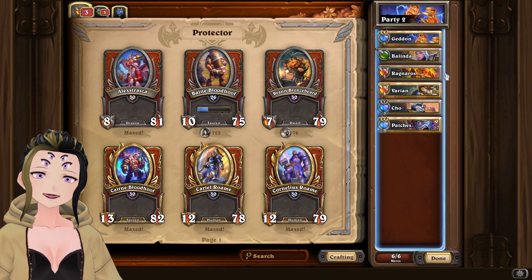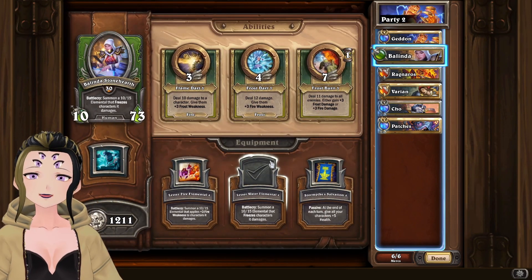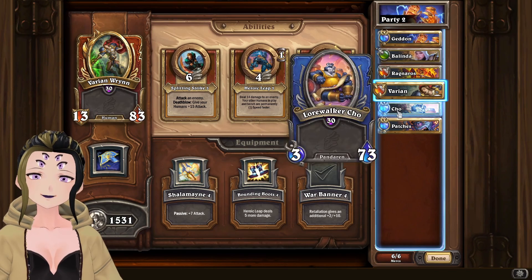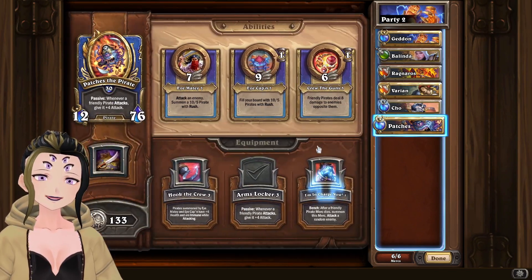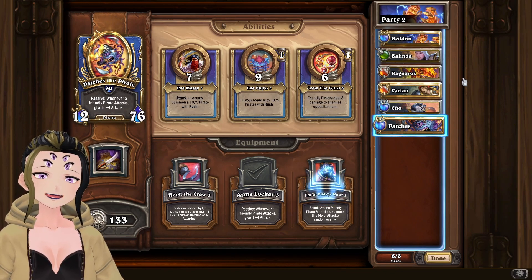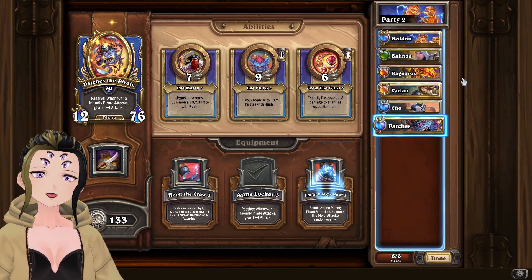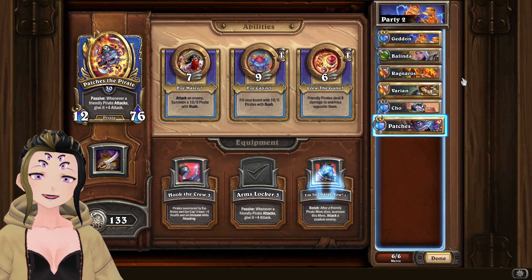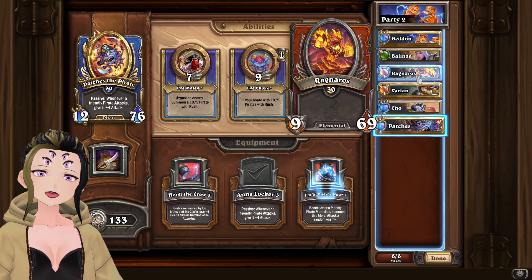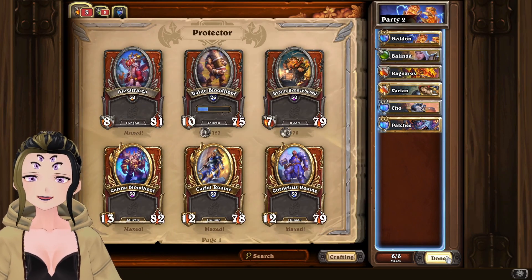For Fire, we are using Geddon with Mark of Conflagration, Belinda with Lesser Water Elemental, Ragnaros with Blazing Rune, Varian with War Banner, and Cho and Patches on the bench. To get up to the boss you're going to be using Belinda, Geddon, and Ragnaros. For the boss, I used those three to start, then brought in Varian once one of them died. It's probably better to bring in Varian instead of Ragnaros at the start, as this will allow you to get a bunch of free damage from his retaliations.